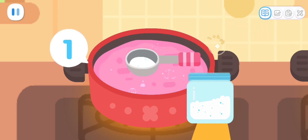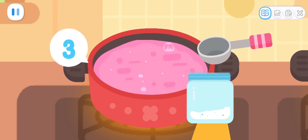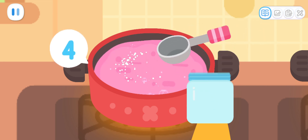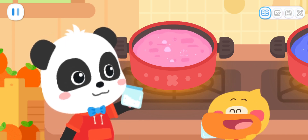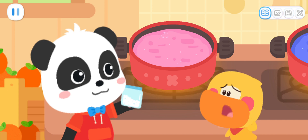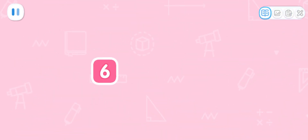One! Two! Three! Four! This jar of sugar has run out! Here you are! But I forgot how many spoons of sugar it requires — it needs a total of six spoons of sugar!